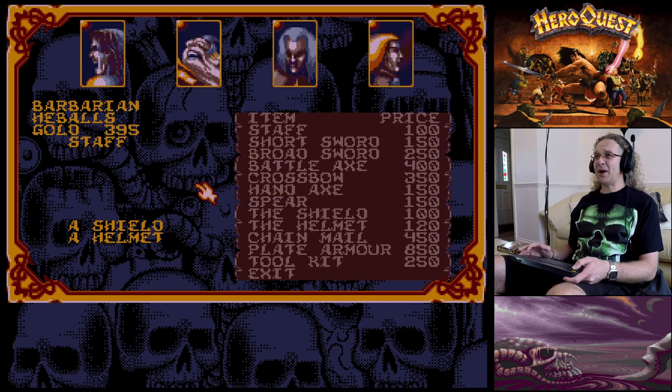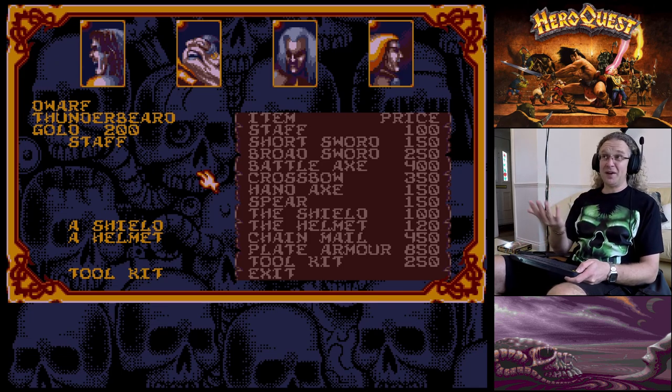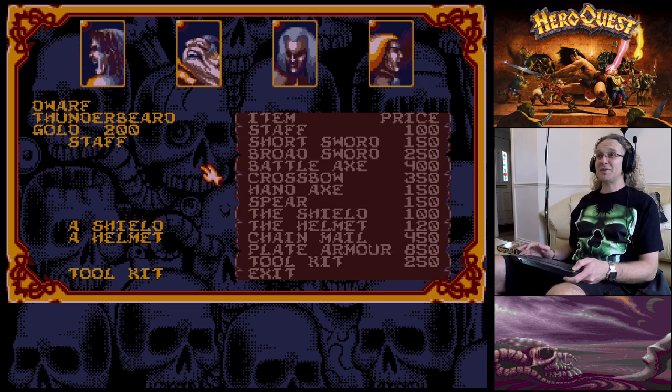I'm saving up for either a broadsword or a battle axe for the Barbarian. The Dwarf I've called Thunderbeard - probably because I was thinking of Thunderbirds, the old 60s/70s TV series. He's got a staff, shield and helmet. The Dwarf starts with a toolkit so he can disarm certain traps - he's the only one who can do that.